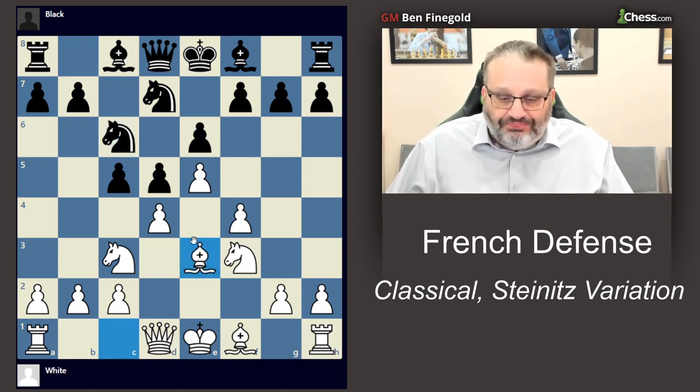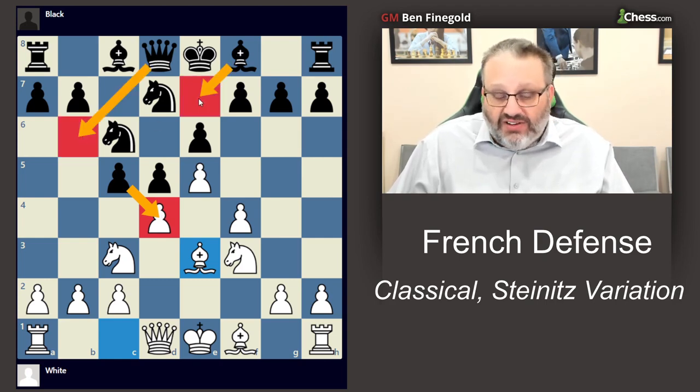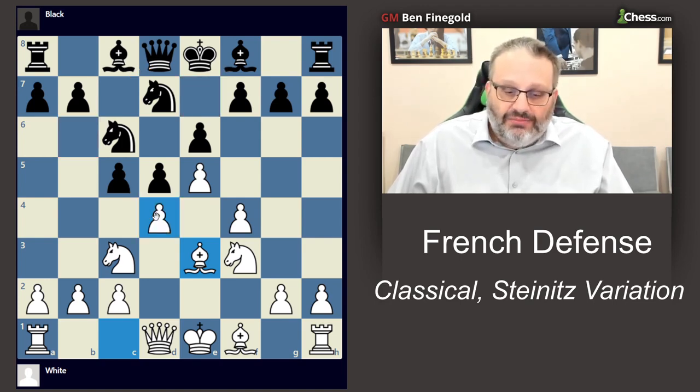Now black has a big choice. cxd4 is pretty common, queen b6 is pretty common, and bishop e7 is pretty common.